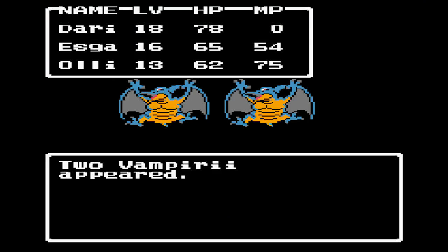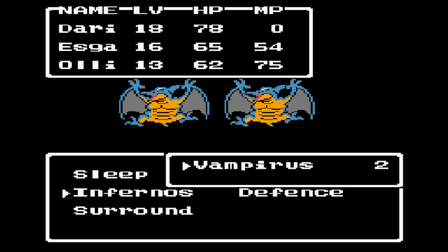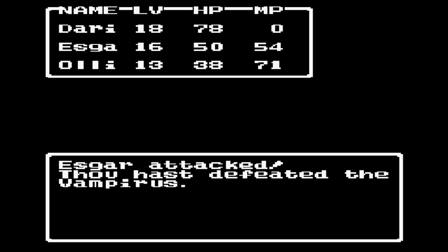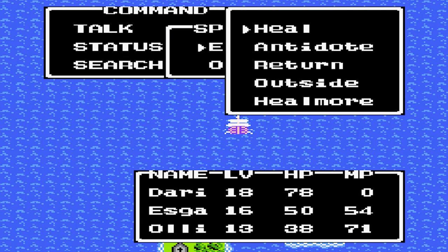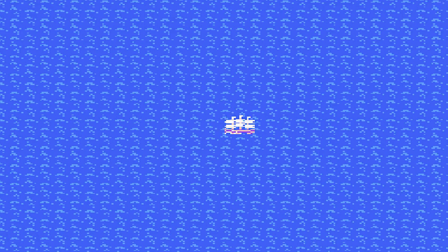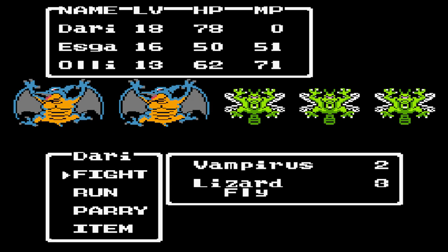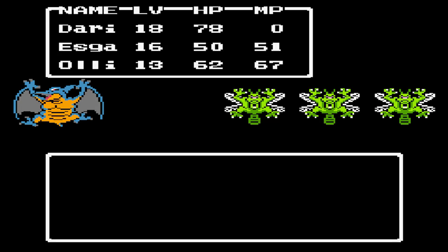We're heading slightly north and I have to show you these guys — these guys can kill you. As HC Bailey likes to say: let's kill them before they kill us, because these things can attack twice and do some really nasty things. Kill them and they're dead — 180 experience. We're getting good amounts of XP, good amounts of everything. Head slightly north then straight west, and we come across more Vampiris.